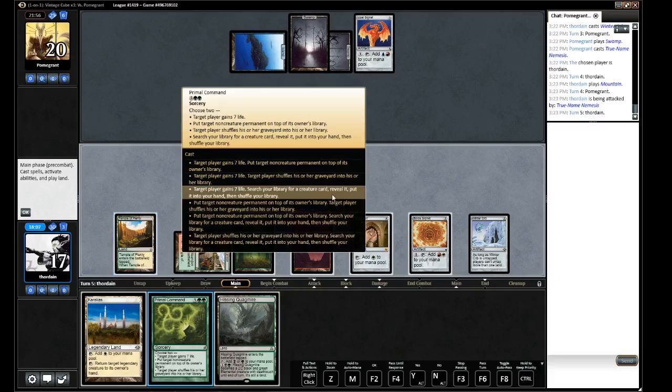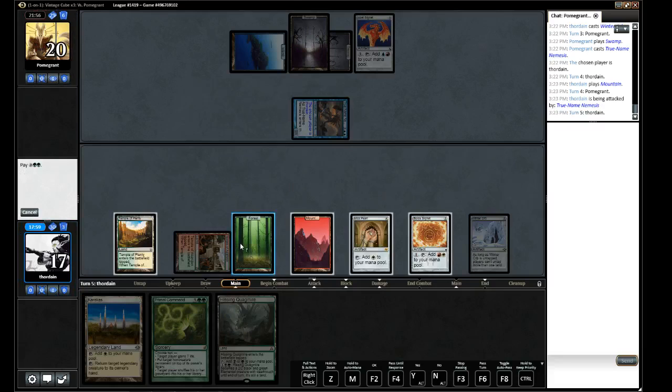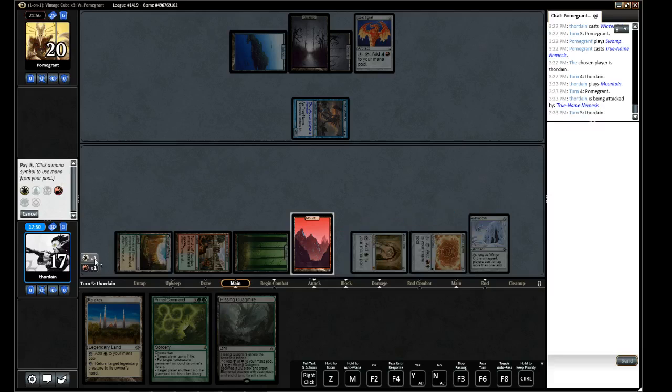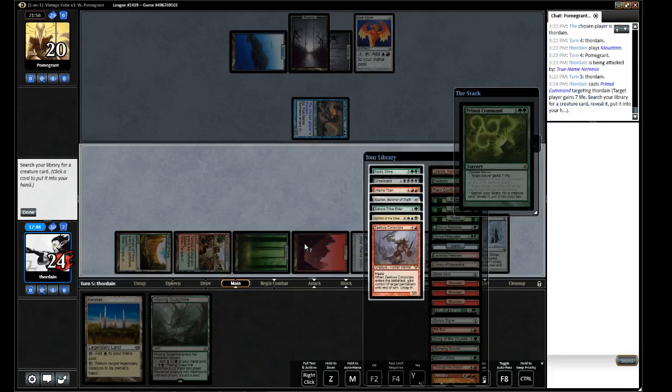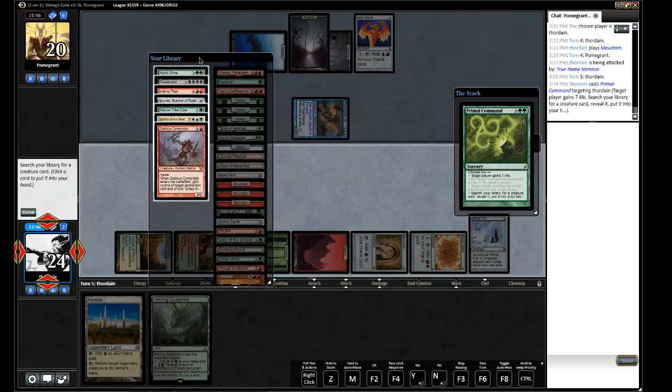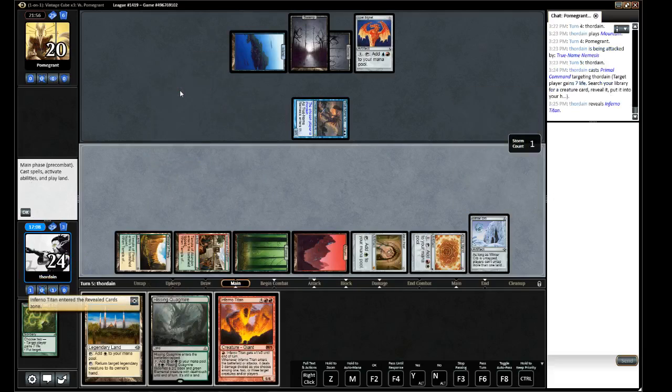Gain seven life and search for a creature. Sphinx would be a really nice option thanks to the lifelink, but I have the black and white — I just don't have the blue. So no Sphinx. Titan — yes. Is Kozilek playable? One, two, three, four, five, six — no, seven, eight — he'd be too slow. Let's take the Titan.